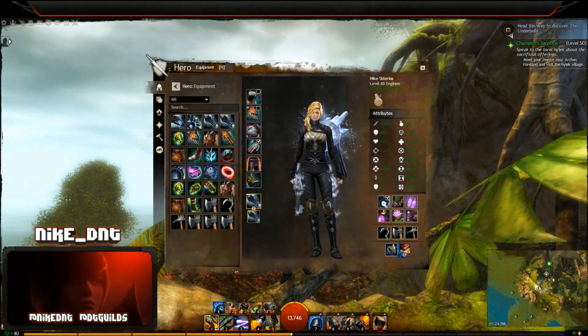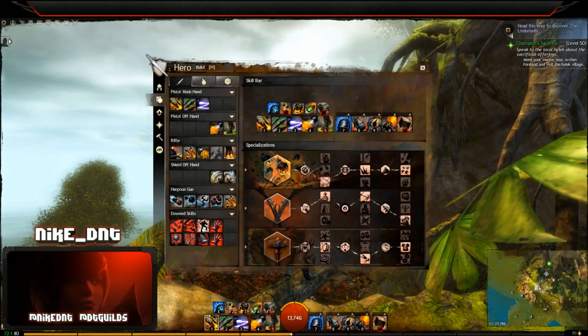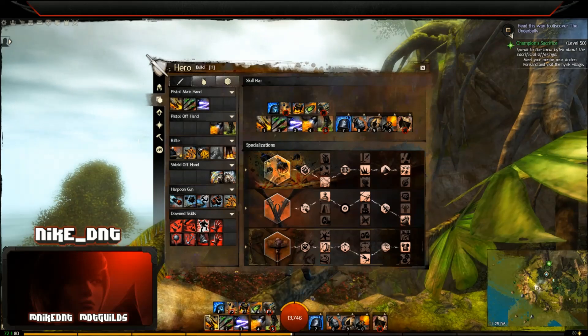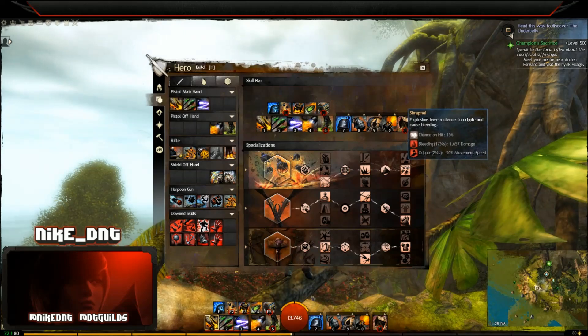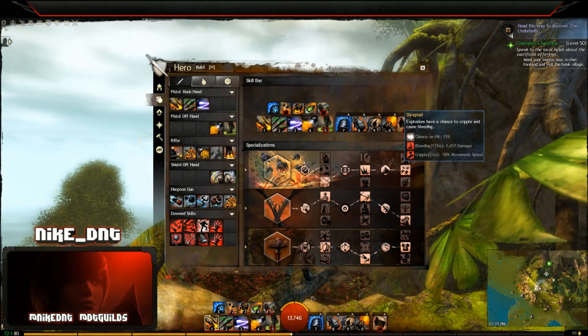Let's move on to traits. We're taking explosives, firearms, and tools. In explosives we go with glass cannon, shape charge, and shrapnel. The first two are simple DPS increases — even though this is a condition damage build, those are our best choices for those slots. The grandmaster trait shrapnel is the key to the build; the passive bleeds from your explosions add up and give significant damage over time.